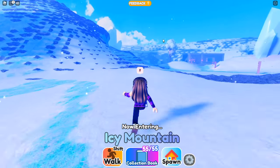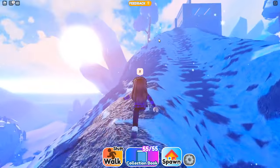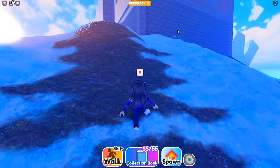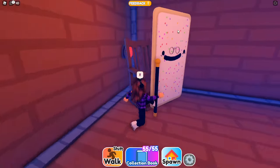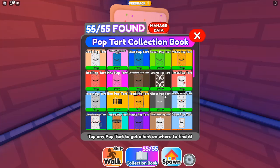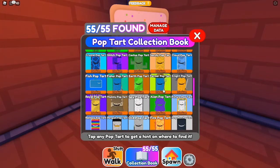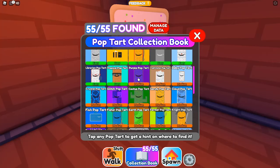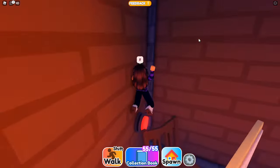And then after that, you want to go up here, up the Snowy Mountain, to climb up here a bit. It's just going to be right up here. I'm going to open the door — it's going to be right behind... what is this Pop Tart called? I keep missing it. Which one is it again? Oh, here — the old Pop Tart. That one.